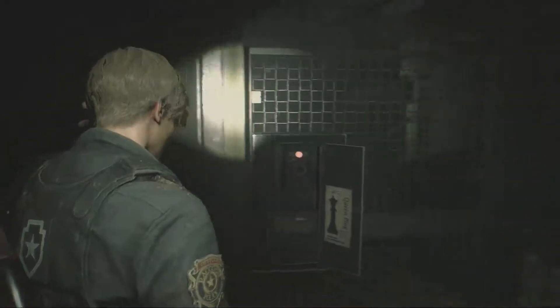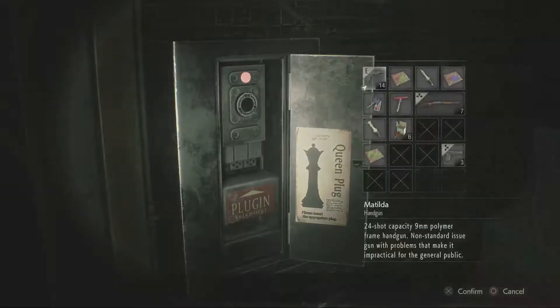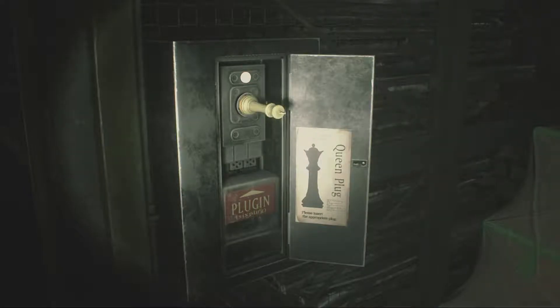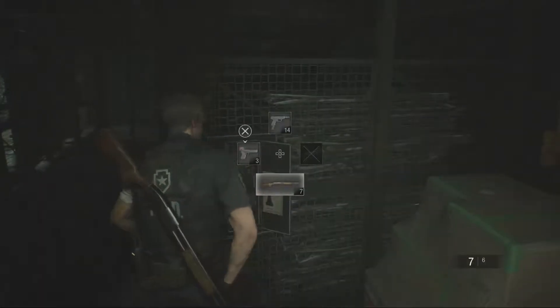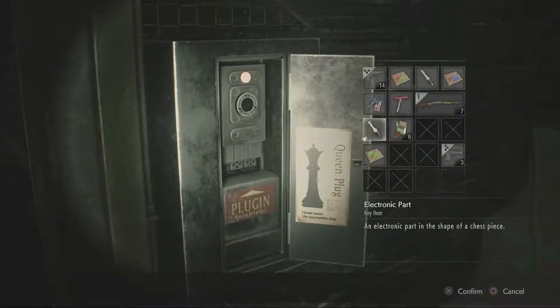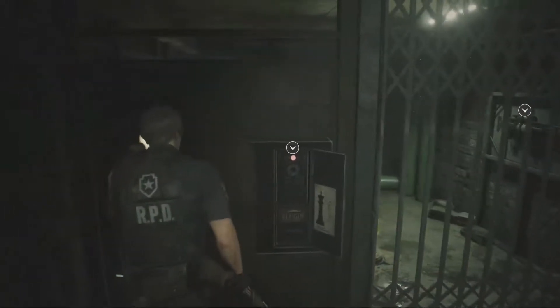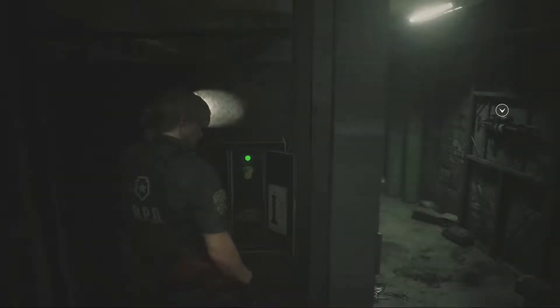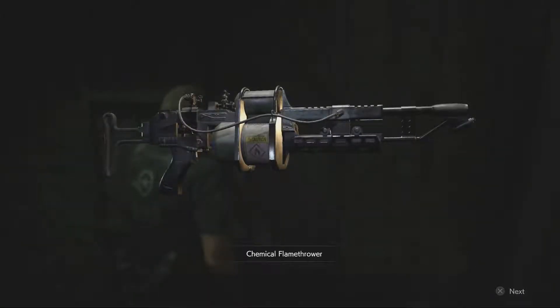It's not the worst backtrack in the world, to be honest. I will sacrifice a blue herb to get back here without having to sacrifice a heal. Now I need this part — that's the wrong part, I should know my chess pieces. How do they get by with only six of these things? And I mean like using these as key cards, not chess pieces. Obviously using six chess pieces has worked for the history of chess. But now we have our chemical flamethrower!